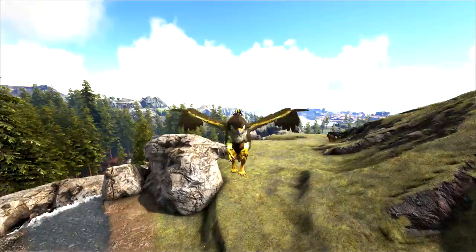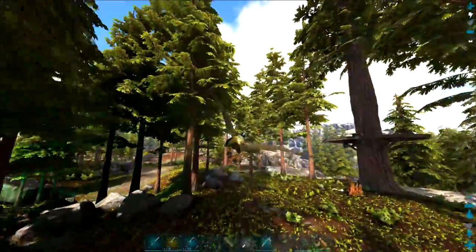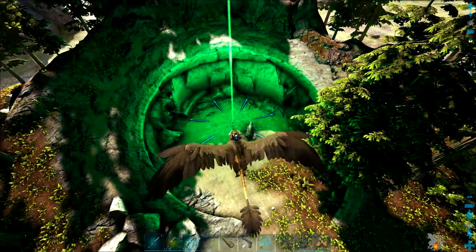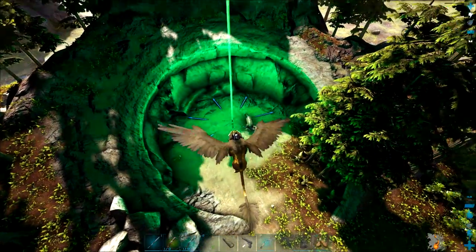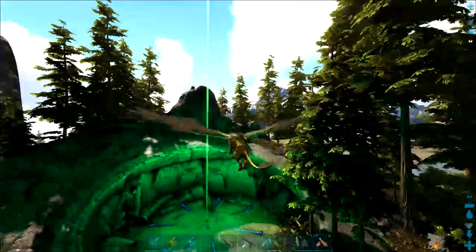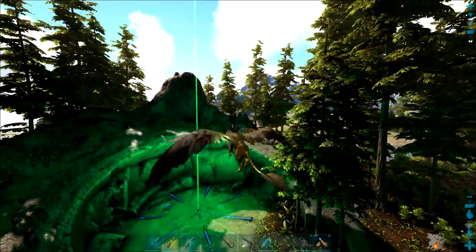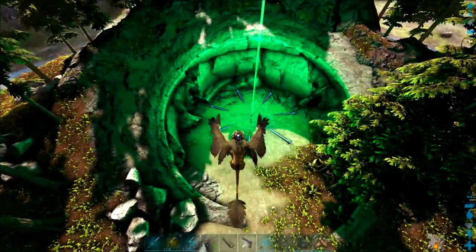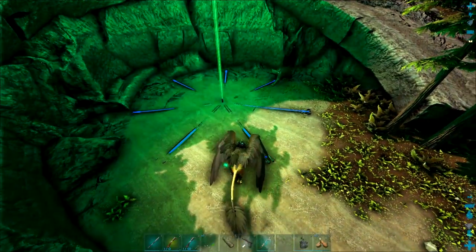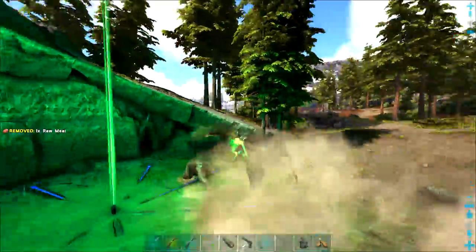I want a bunch of metal and crystal. Normally I go all the way up to the center of the map to get that, but this time I want to set up a forge over by the blue obelisk on the Island. Metal and crystal would be right there. I don't know if it's any more convenient - ankys aren't very fast for transporting materials. We did talk about getting some basilisks and using them as the new transport mode. I've spent about three days getting ready.